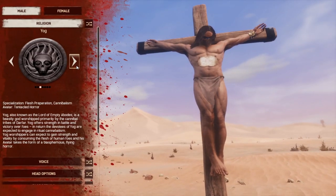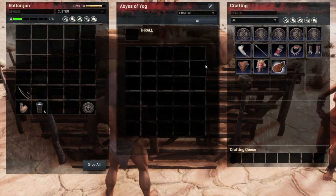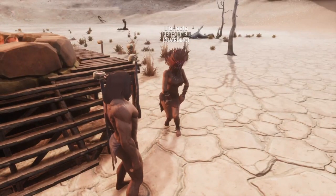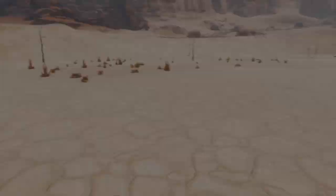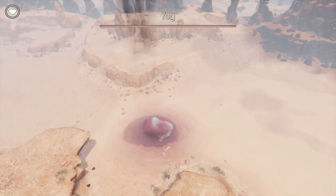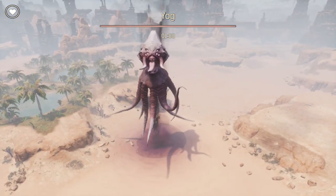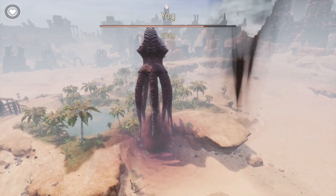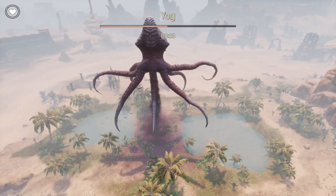Now let's take a look at our Yawg religion. Nothing super special with the basic Yawg religion altar, but remember you can advance it up to the top level altar. Here's a quick look at our Yawgai armor set — it is a lightweight armor that gives bonus survival points to your attributes. Now let's summon the Yawg god.